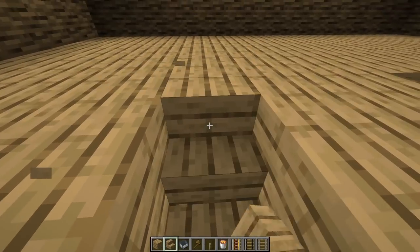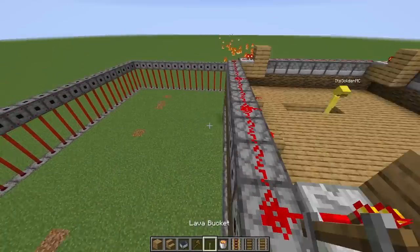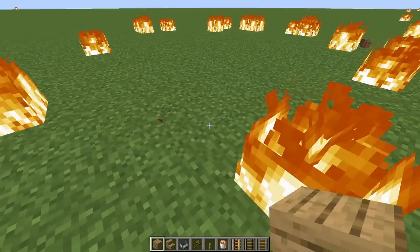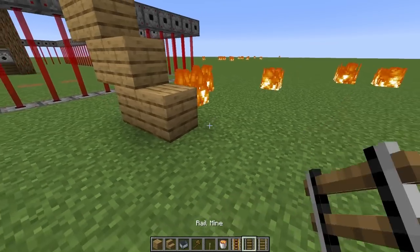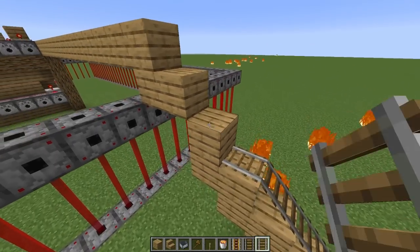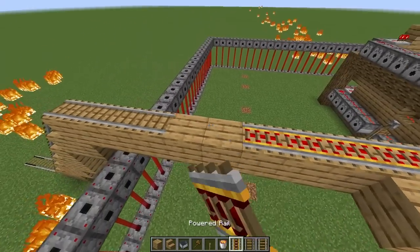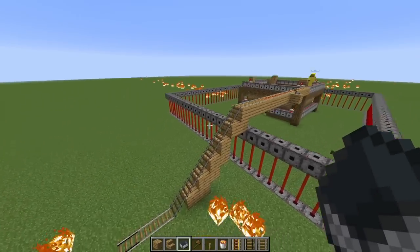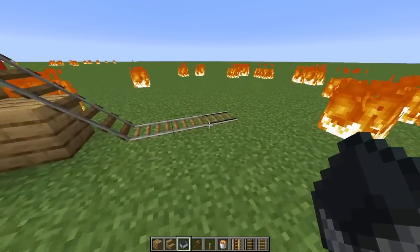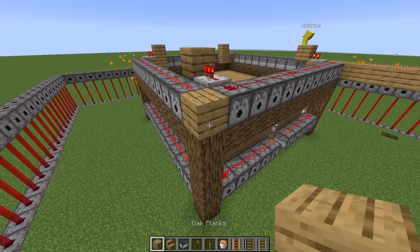Now we can build some epic mine carts. The first one we'll send off will come down here like this — there's so much fire everywhere! Do I need to add powered rails? Yeah, go add some powered rails in the middle, and then I'll place an oak block right here with a lever to turn the powered rails on. That one will come all the way across here, then down here, and when it gets on this rail it'll explode.